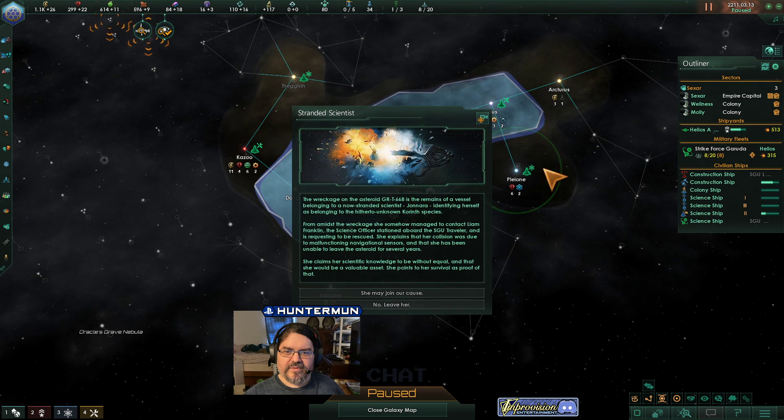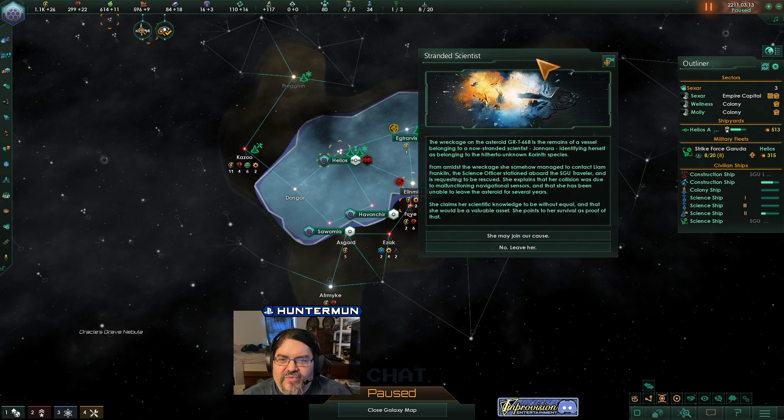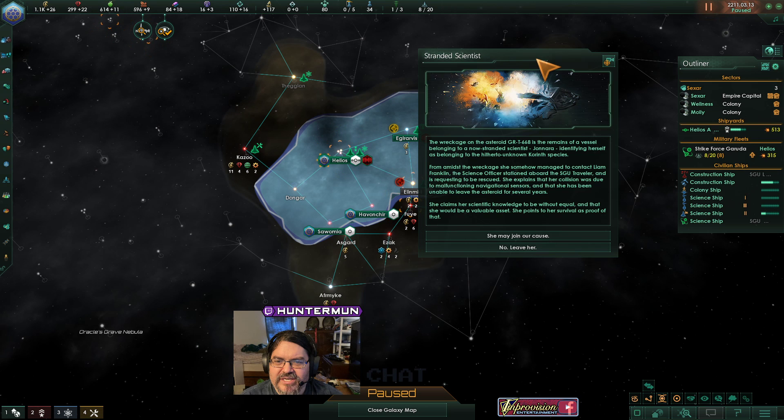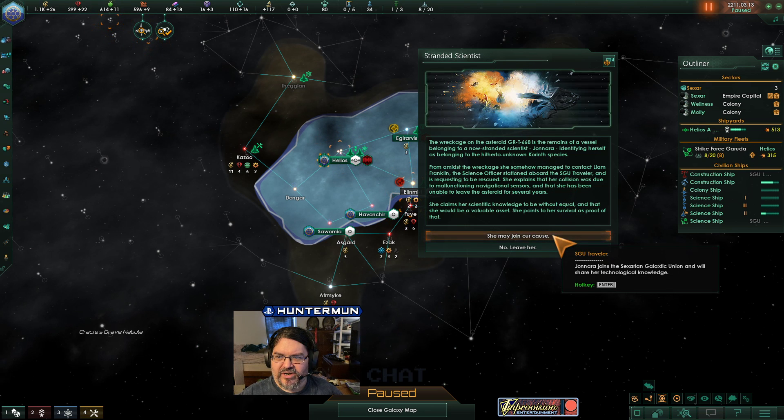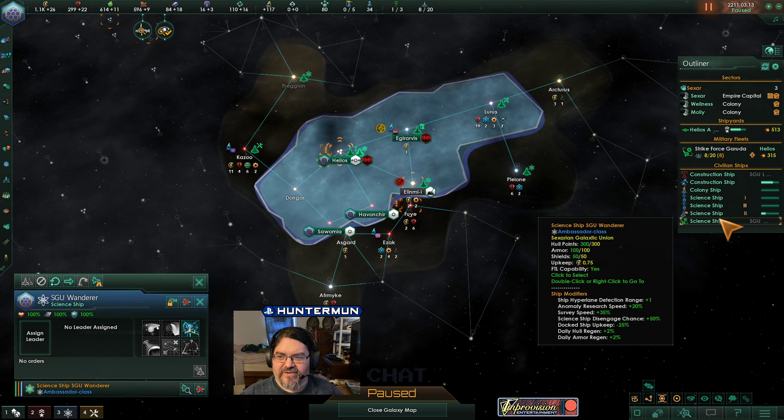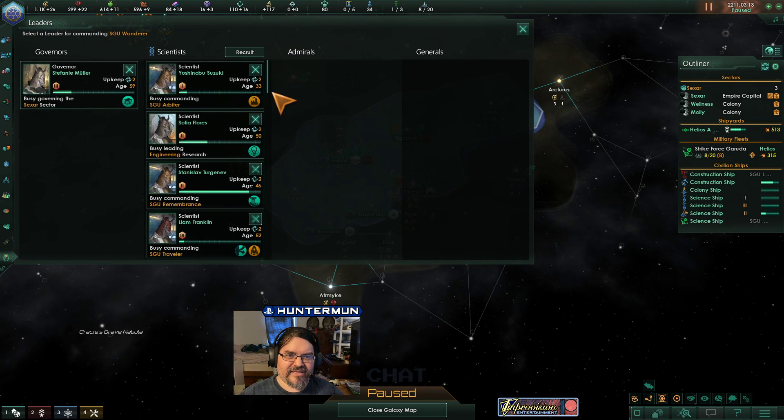System survey complete. Stranded Scientists: the wreckage on the asteroid GRT668 is the remains of a vessel belonging to a now-stranded scientist Janara, identifying herself as belonging to the hitherto unknown Corinth species. She somehow managed to contact Liam Franklin, the science officer stationed aboard the Traveler, and is requesting to be rescued. She explains that her collision was due to malfunctioning navigational sensors and that she has been unable to leave the system for several years. She claims her scientific knowledge to be without equal and would be a valuable asset — she points to her survival as proof of that. She may join our cause. That's very un-Sexar Lupian, leaving her — that is not the Sexar Lupian way.